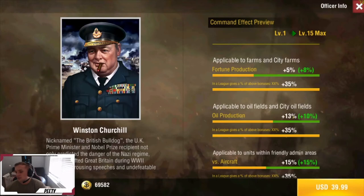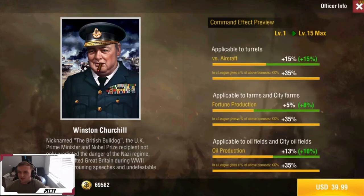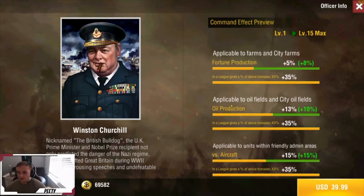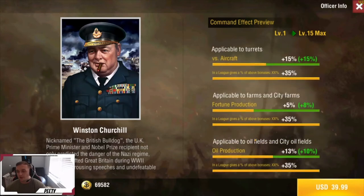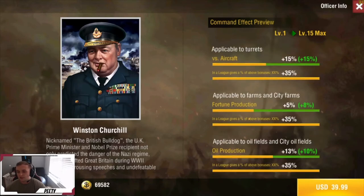25% of 360 is about 80, so fully maxed he'd give you an extra 80 oil per hour. I did that math with fortune too and it really comes out to be very negligible. The only time I recommend buying this guy is if you already have most of the officers and you don't mind spending $40 — you're just balling out. Otherwise this guy is a skip. Even if you're airman, you're going to be using tank officers, stug officers before you get to bombers. For $40, it's too much.